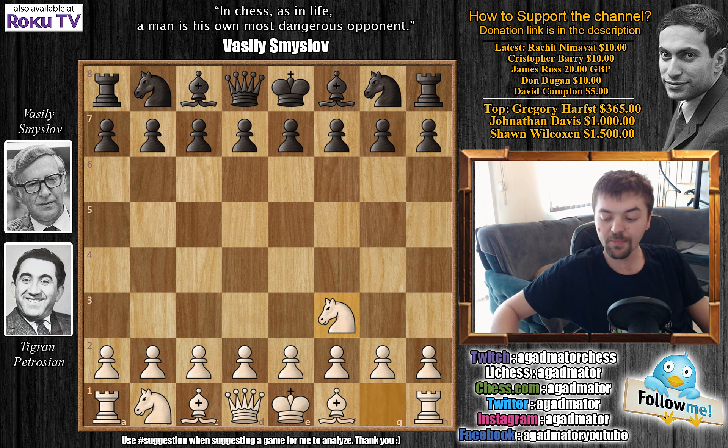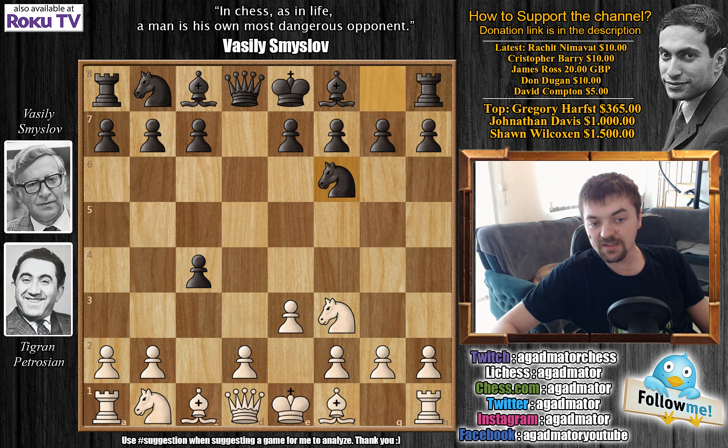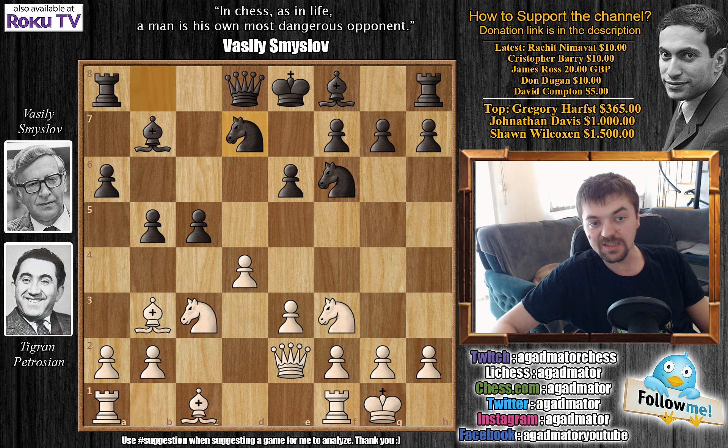He opens with Nf3. We have d5, starting off with a Reti opening. c4 — this is the Reti gambit — and d captures on c4. We have e3, knight to f6, bishop captures on c4, grabbing back the pawn, e6, castles, c5, and d4. By d4, Petrosian transposes into the Queen's Gambit Accepted. We have a6, queen to e2 — this is the Alekhine system — b5, bishop to b3, and bishop to b7. We have knight to c3 and knight b to d7. So this is Smyslov's own variation of the Alekhine system, how to approach it with black.